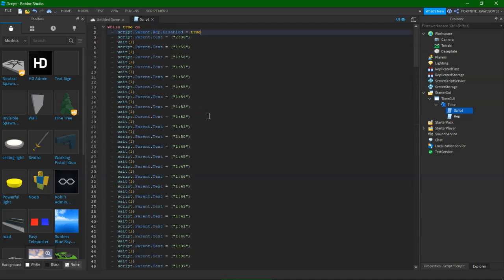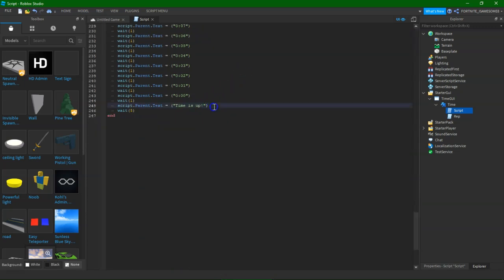Then you do the same thing from here so when the timer is up it can kill you. Then you do wait 0.1, disabled equal false.